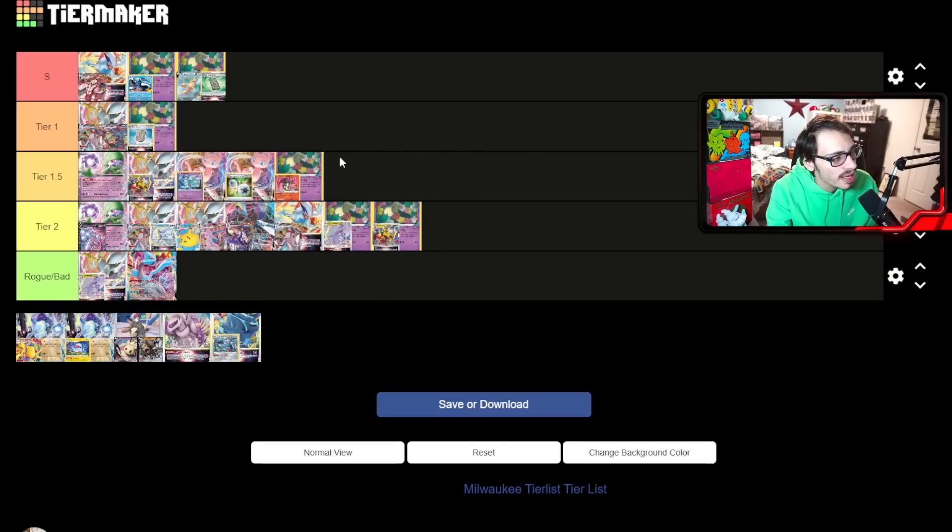Next up is Sableye Kramzard — I'll put that in tier 1.5. I think it's kind of slipping a little bit. Lost City is too much of an issue, and Sableye Kramzard might still struggle against Turbo Lost Box and Lugia, and Arc Dura is going to be a tough matchup for it. Charizard is still a really strong attacker — being able to use Charizard against V-Stars is very good — but something like Arc Dura will just Lost City your Charizard away. It's still decent, but slipping from its graces — tier 1.5.